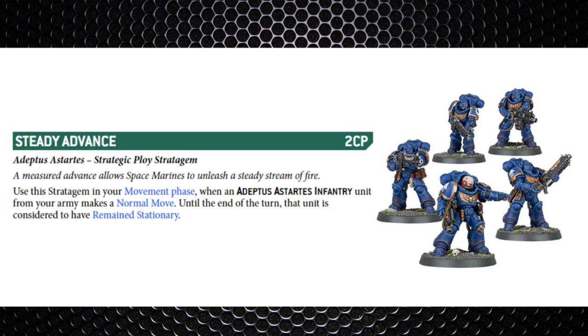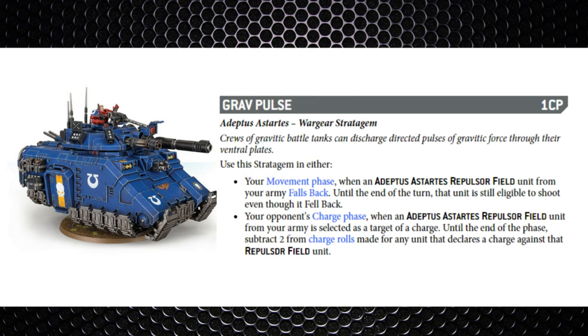Then you've got Steady Advance, which is now two command points — used on an infantry unit, they can move and then be considered to have remained stationary. This is for your infantry carrying heavy weapons: Intercessors, Heavy Intercessors, Hellblasters, Devastators, Eliminators, Eradicators — quite a few carrying heavy weapons — so you won't get that minus one to hit penalty. It's better used on a larger unit in my opinion, as two command points is a little pricey for just a five or three-man unit.